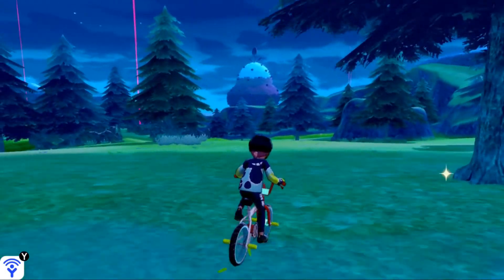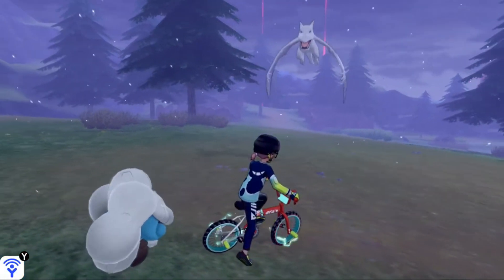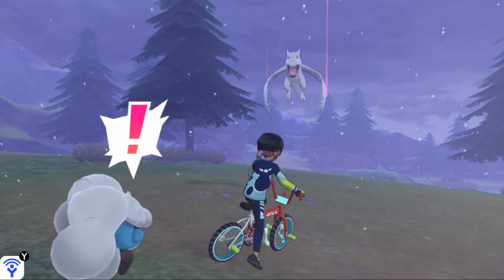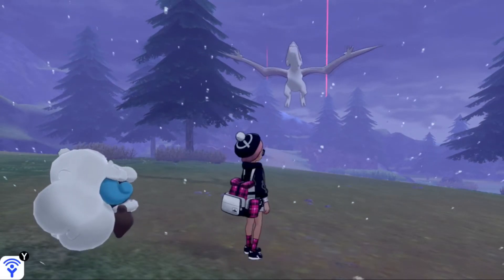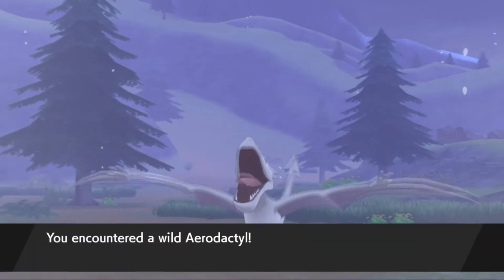It's kind of hard to designate exactly where Aerodactyl is, so what I like to do is see the ruins in the background — he's kind of near the entrance here. He's going to be flying around, so to make him come down, you want to whistle by pushing in your left analog stick or ring your bell on your bike, and that will make him swoop down on you.